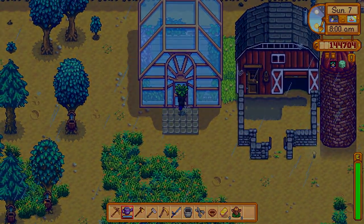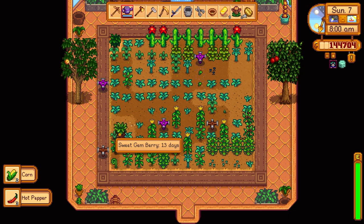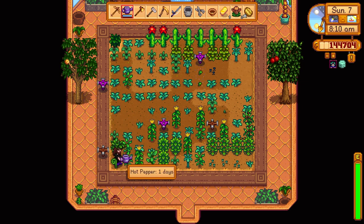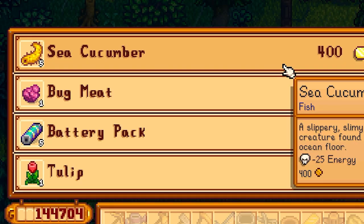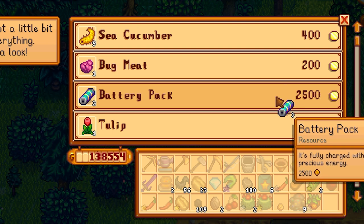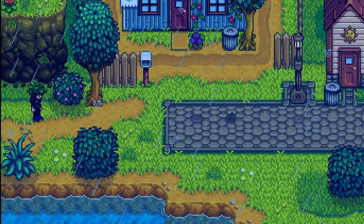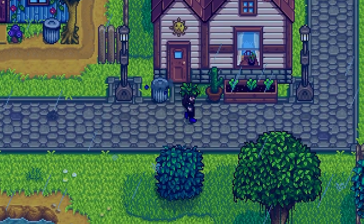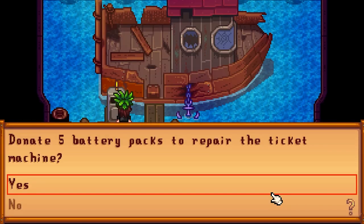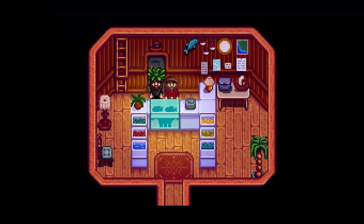Reading up on staircases: if we use more than 10 Qi gets mad, but we still get the prize. Checking the traveling cart — she has battery packs! We're just going to buy them all! We did it — we'll be able to go to Ginger Island from now on. All materials have been found; the boat will be repaired overnight. So glad we checked the traveling cart!